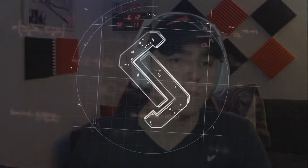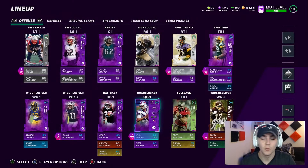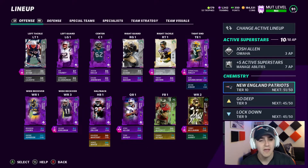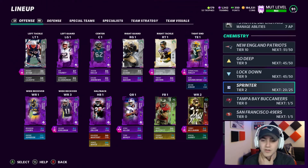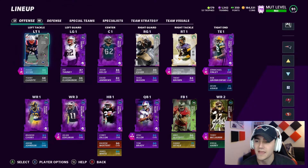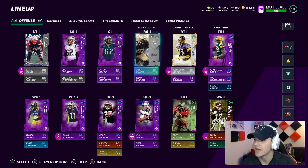Alright guys, so we are here — this is what the roster looks like. We'll start out showing you we are currently at 51 out of 50 Patriots. I have like four or five non-Patriots players in the active lineup that actually don't see the field, so I'll be able to get rid of those and make some upgrades around the team somewhere. We're at 45 Go Deep, 45 Lockdown, and 20 Sprinter, so a lot of these players are looking really good. We'll start on the line: Isaiah Wynn, Edge Protector, Joe Thuney, Jason Kelce, David Andrews, Jared Evans, Shaq Mason.